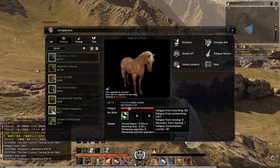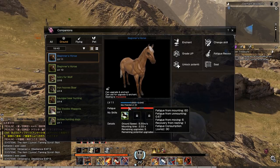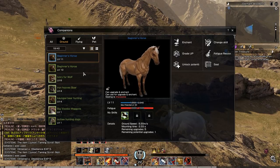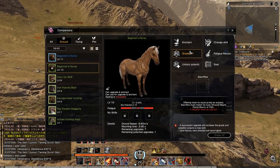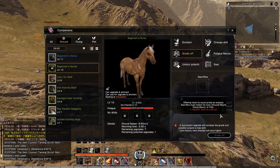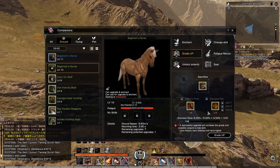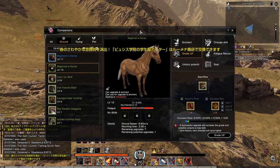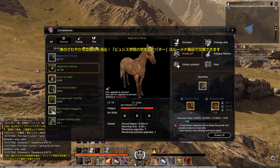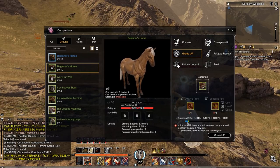There is a very detailed video from a gentleman named Karth who's been playing Bless Online JP for a while — I'll link his video in the description for more in-depth taming info. We were given some horses and scrolls early on, so I have a beginner horse and an upgrade horse. If we take this horse and want to upgrade it, we can go to grade up. It says the offering must be equal grade as subject, and the sacrifice must match its type.